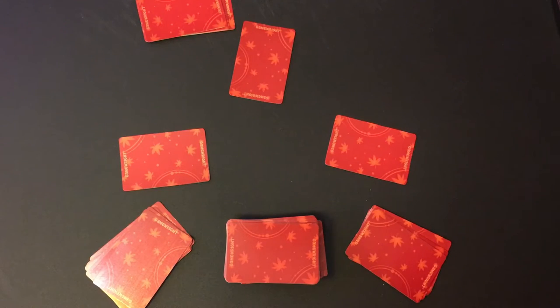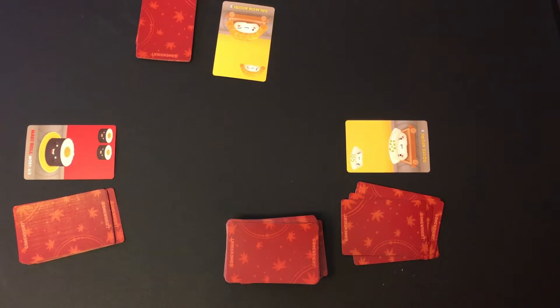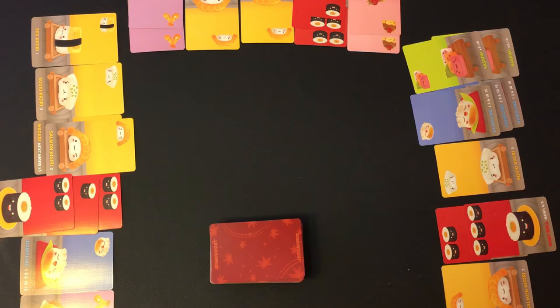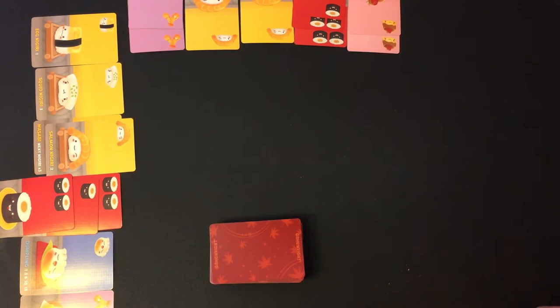After all players simultaneously pick and pass their hand of cards to the next player, they simultaneously reveal which card they chose. The card selected will stay in front of that player for the rest of the round. Each player will continue doing this picking, passing, and revealing simultaneously until all hands have been depleted. During the scoring round, you score all the cards you drafted, tally the score, then discard all the cards in front of you for the next round.